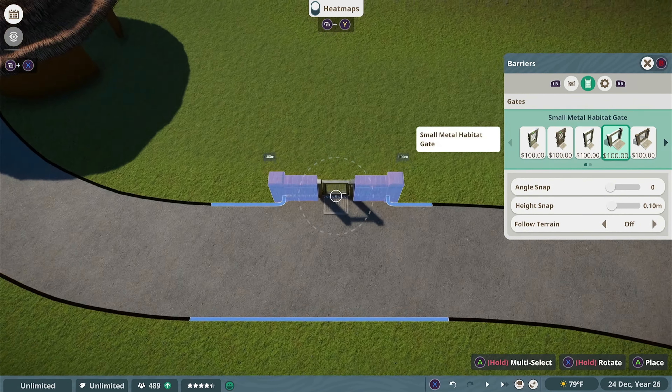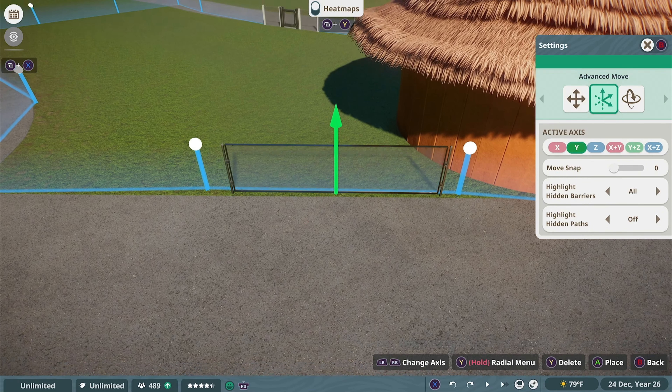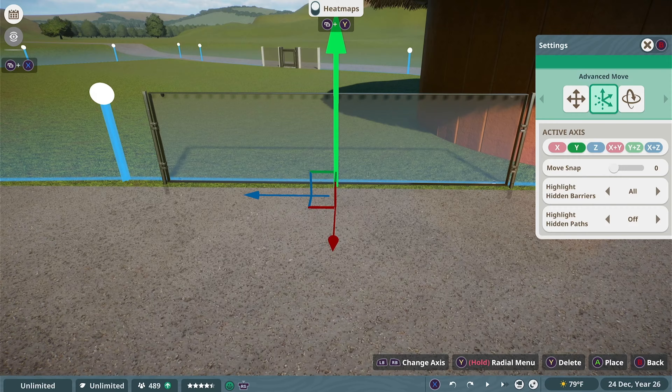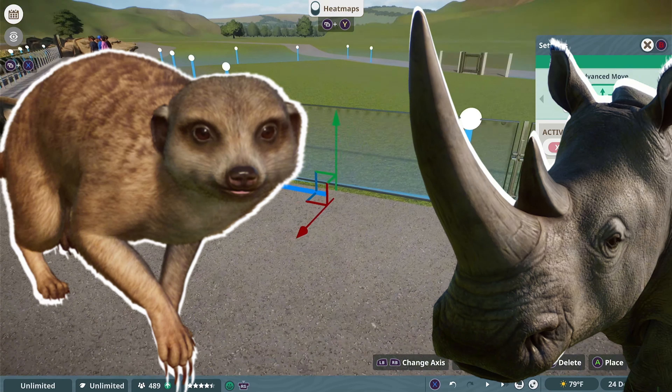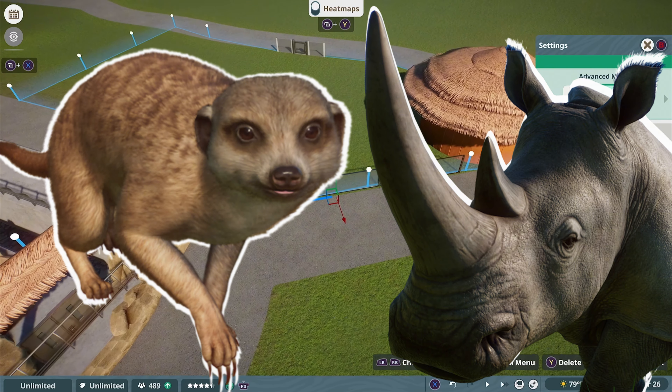Just because you're not using the in-game barriers doesn't mean your barriers have to be overly complicated. I simply found this off the workshop, and I really like it. Contrary to most of our builds, I don't want the meerkats to be seen from every possible angle, because they're going to share a pretty close proximity with our southern white rhinoceros and the Horn Research Facility, and we don't want there to be a huge crowd.